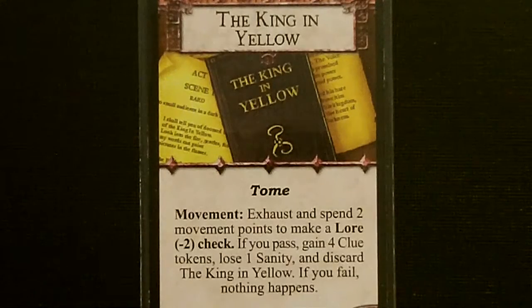Min starts the game with the King in Yellow unique item, a tome. During the movement phase, you can exhaust and spend two movement points to make a Lore minus two check. If you pass, gain four clue tokens, lose one sanity, and discard the King in Yellow. If you fail, nothing happens.